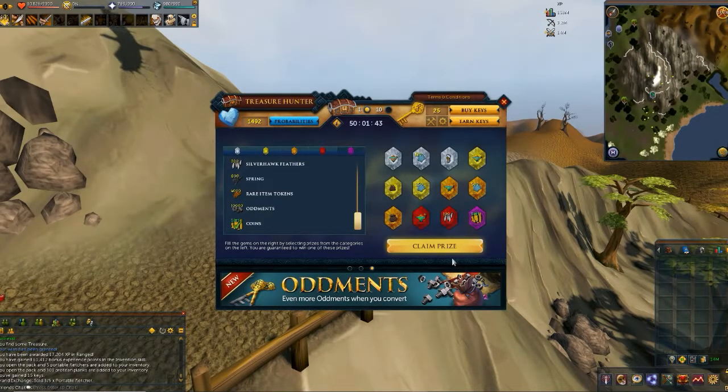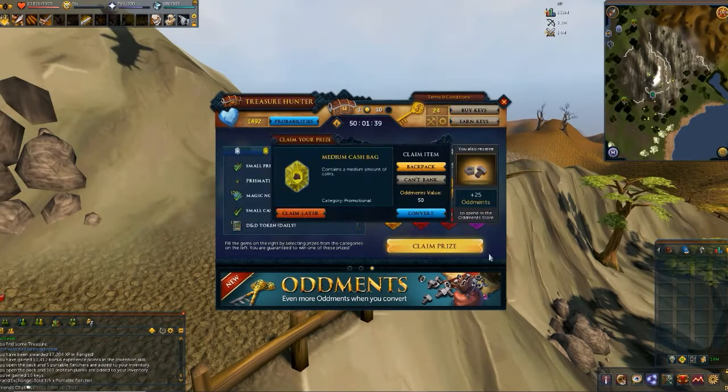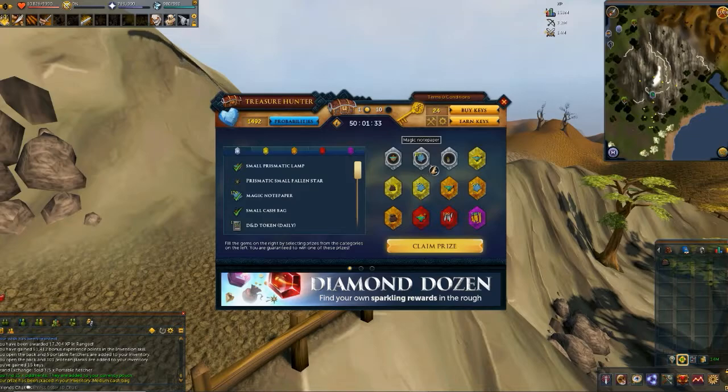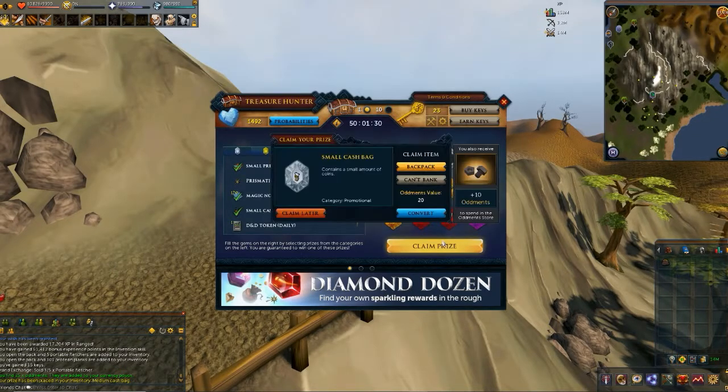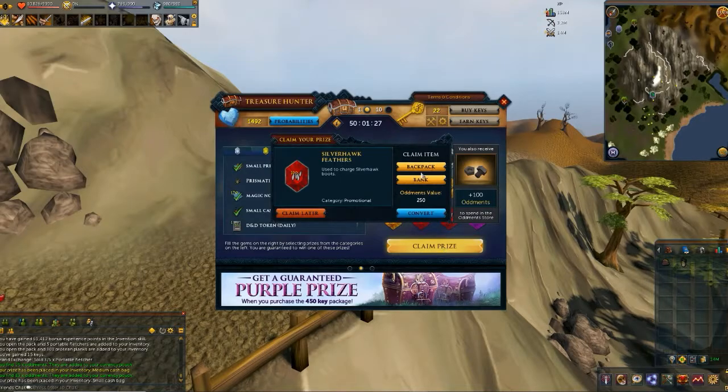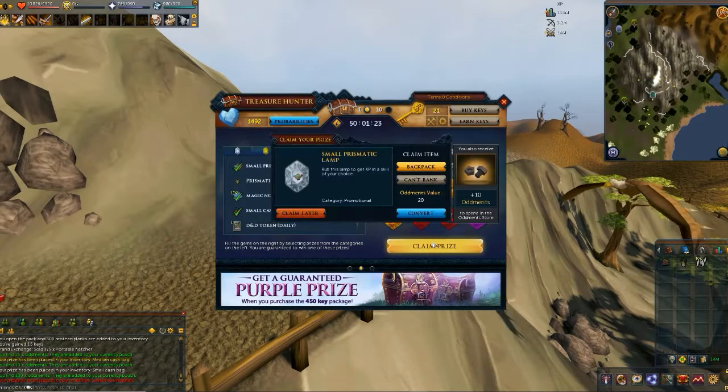Do I get all this? I mean, this just looks like a beautiful display of things that I really want, and I want that 50 million coins. Okay, I claim my prize — got that. Claim prize. Claim prize. I got the silverhawk feathers. Claim prize.